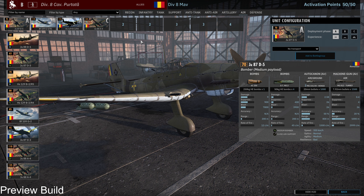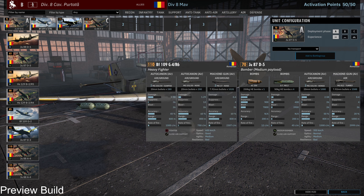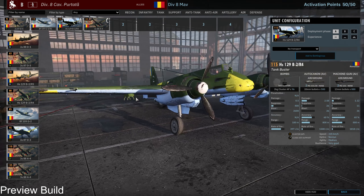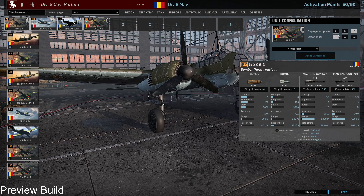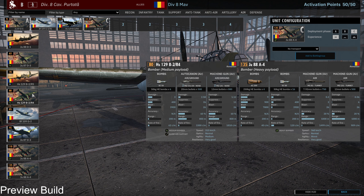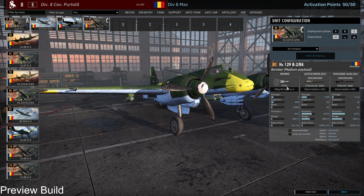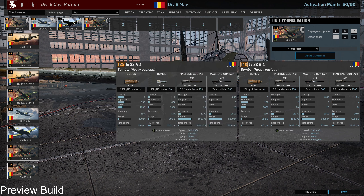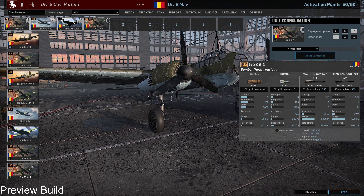I've got this very interesting Junkers to lure out any AA. I've got the fighter. I've got an AT option in the cluster bomber, and I've got a bomber in C phase. I went for this particular variant because of very good resilience and two types of bombs — I like that.